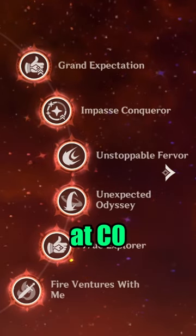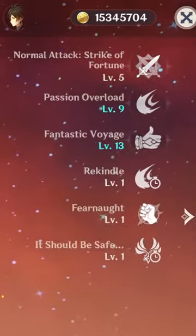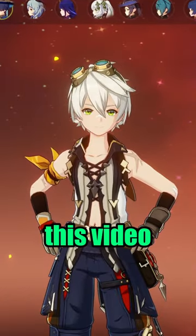For constellations, he works at C0, but ideally you would want him at C1. In terms of talents, you just need to upgrade his burst for him to do his job well. That's it for this video.